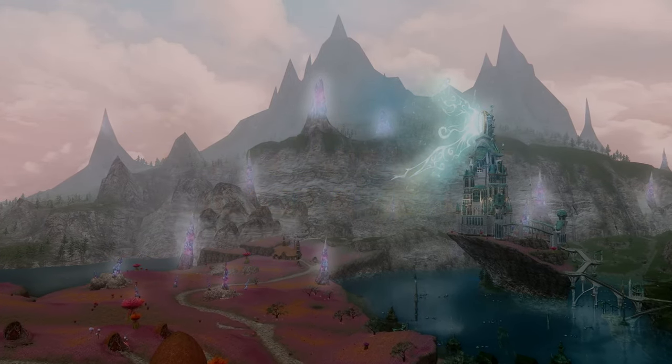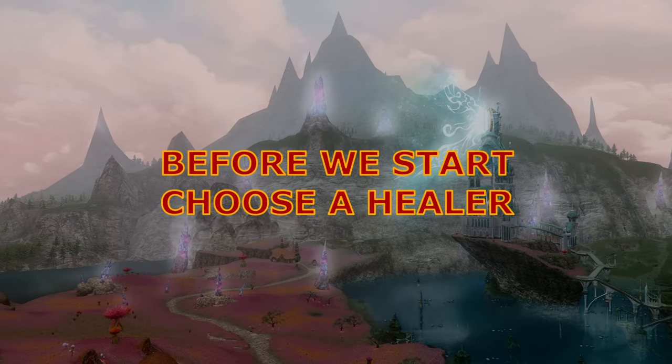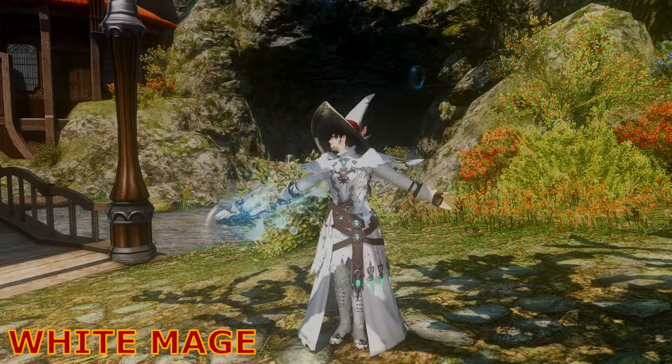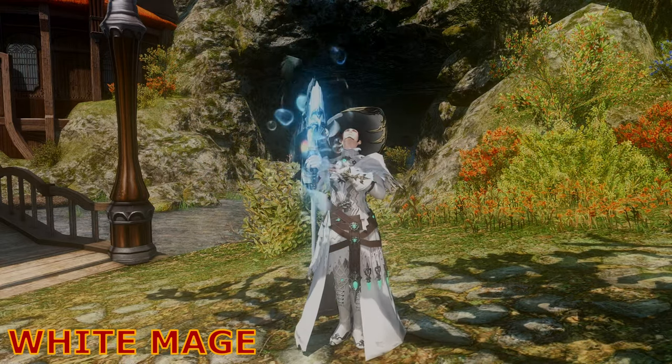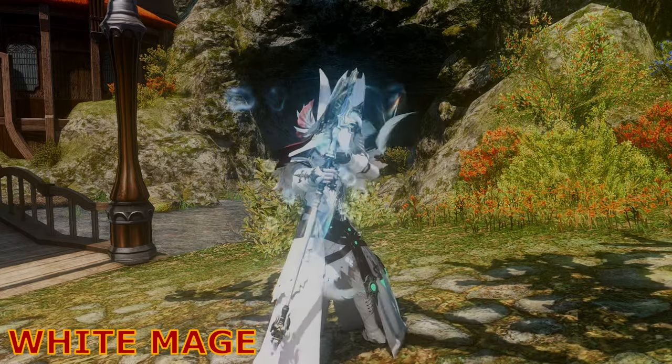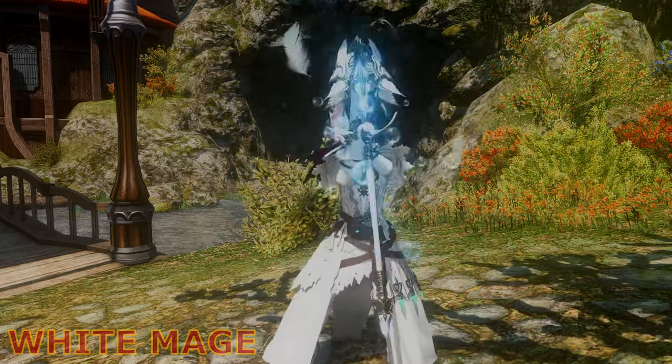First things first, you need to choose a healer. With the Endwalker expansion, we currently have four healing jobs to choose from. First, we have the White Mage — textbook definition of a healer. It's as heal-y and unimaginative as your playstyle before you found this guide. The White Mage also really, really loves nature and flowers.